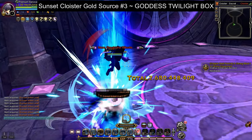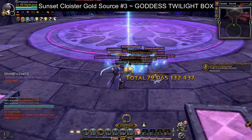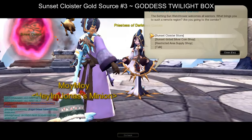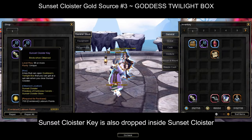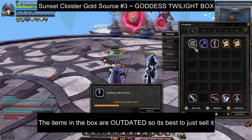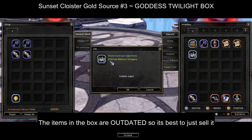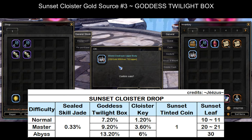The last source of gold is the goddess's twilight box that drops after defeating the stage boss in Sunset Cloyster. To open the goddess's twilight box, you will need to get a Sunset Cloyster Key, which you can purchase from the Priestess of Darkness NPC inside the Sunset Watchtower. You don't need the contents of the goddess's twilight box, so it's best just to sell the items you get from it for 152 gold. For reference, this is the drop rate chance table of goddess's twilight box in Sunset Cloyster.